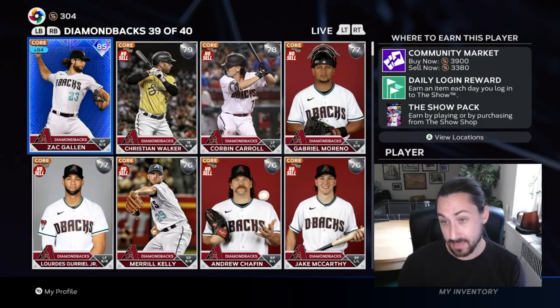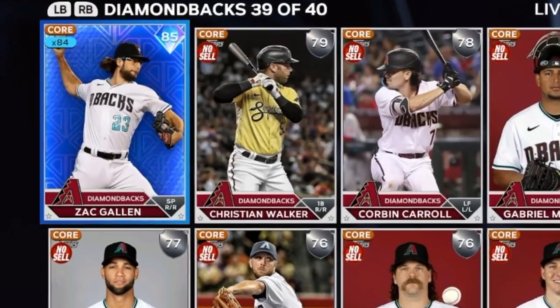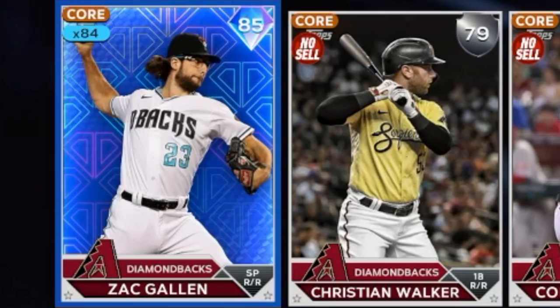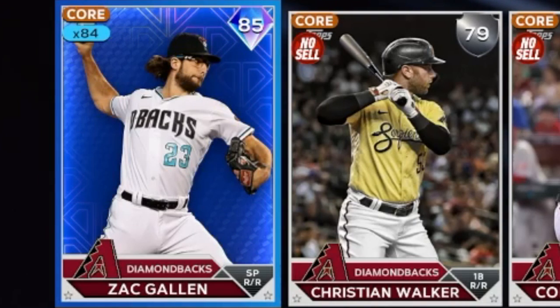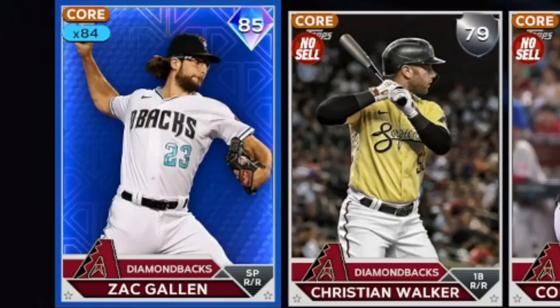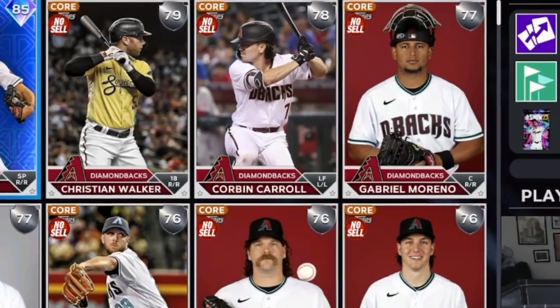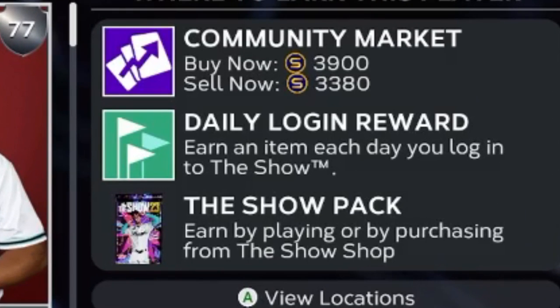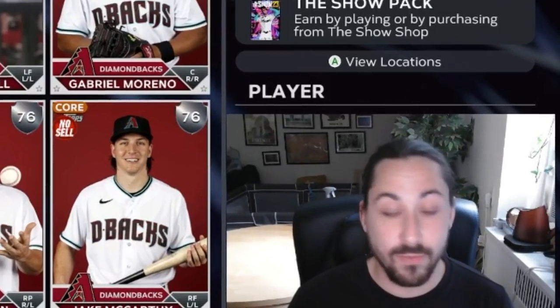Now for my big investment: none other than Zach Gallin, who is currently on a 28 or 29 scoreless inning streak. He's been absolutely fantastic and is pretty much a no-risk buy right now. He's most certainly getting upgraded at least two tiers — you'd make a profit right there — but it's possible he goes up to a 90 overall. I was getting in on the ground floor, buying so many of this card for around 3,050 stubs, which is just a little above quick sell price — virtually no risk.